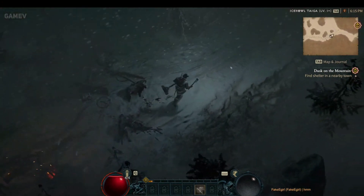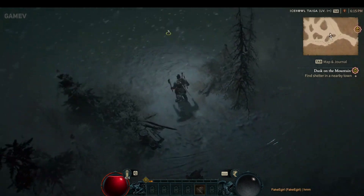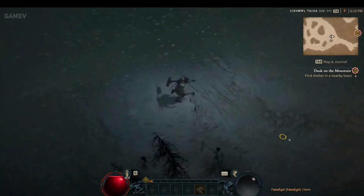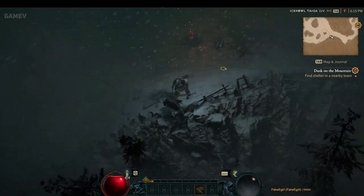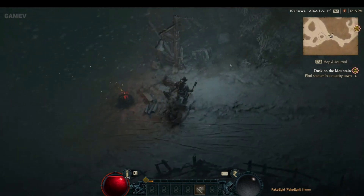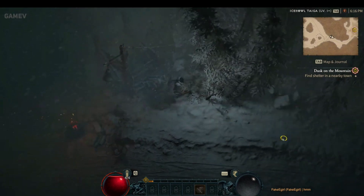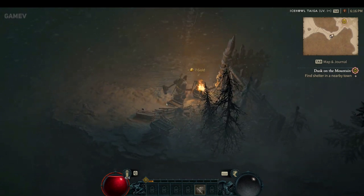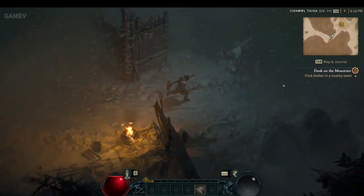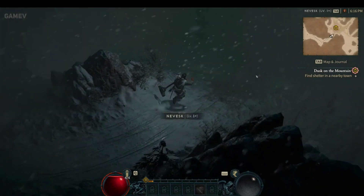This collectible, of sorts, has been highly sought after by players in the beta. Even though we only have access to one major city and its surrounding areas, over 20 Altar of Lilith statues are scattered around the limited map's various regions. As a result, players have been scrounging across the snow and dense forests in Sanctuary in an attempt to find all of the statues.